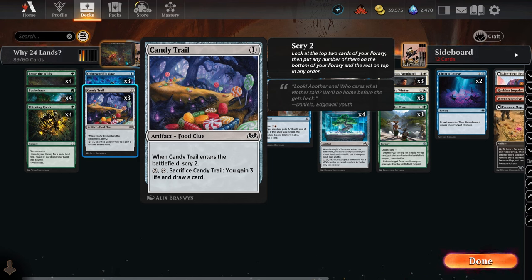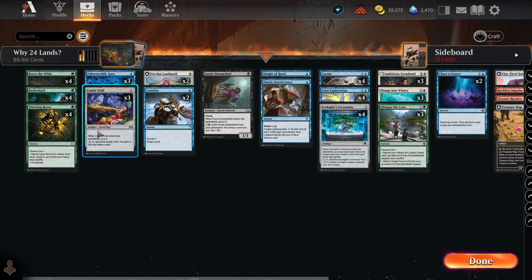For colorless, we have Candy Trail, which lets you scry two — you look at the top two cards of your library. If one is a land you can keep it on top; if not, you can scry it to the bottom. It also has the secondary ability of drawing a card, so it effectively deals with the top three cards of your library. With a 20-land deck, there's roughly a 50% chance that one of those top three cards is a land, helping you hit your second or third land drop.